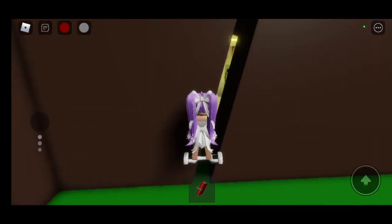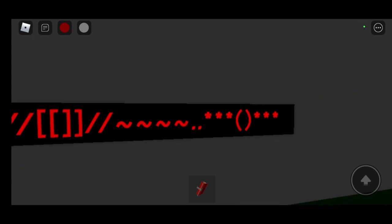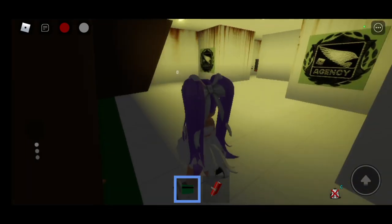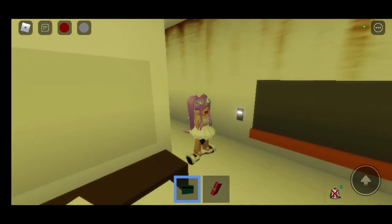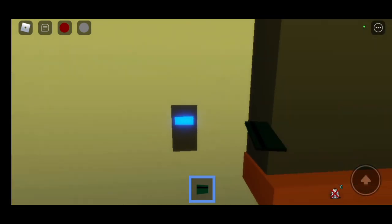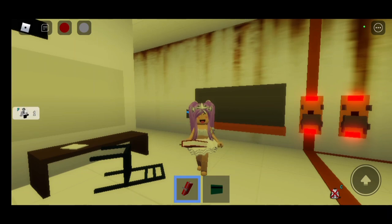Now we have to go to the agency bunker. And if you look behind here, there will be a code. You can wait till the code changes and you can find big blocks around the map. Also for the green key card, you can go over here. You have to scan your card inside of here and it should turn blue. Both of these can activate something.